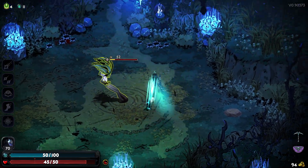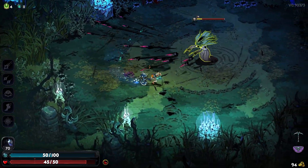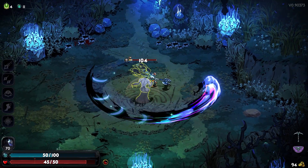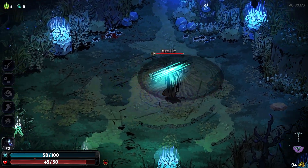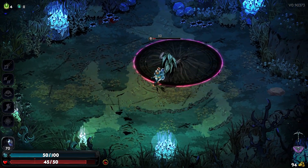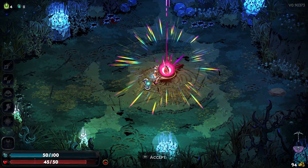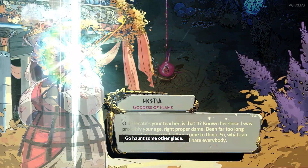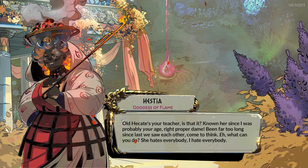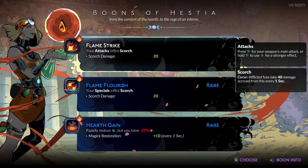So much health on this enemy — but once you break the armor, what's the point? The armor is just insane. Hestia seems sweet, like a nice old lady. Her specials inflict scorch and her attacks inflict scorch too.